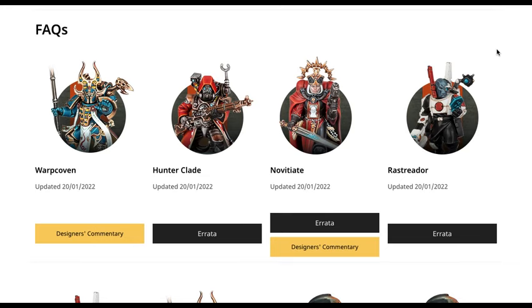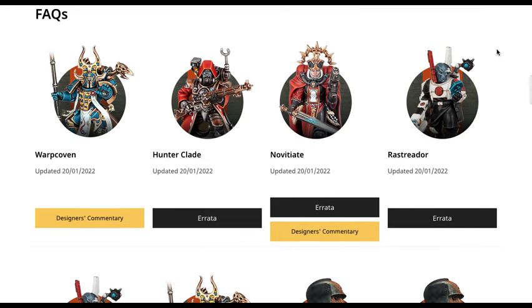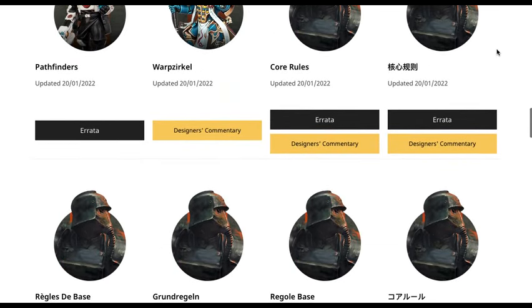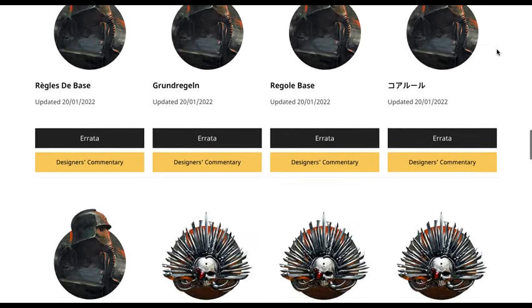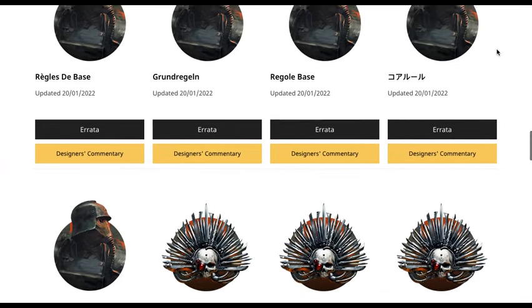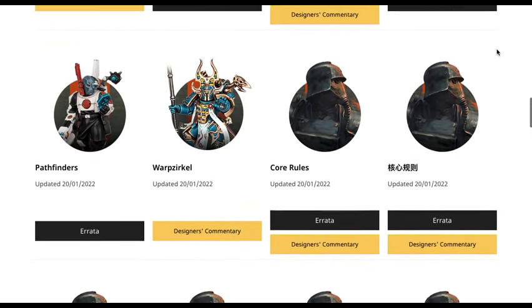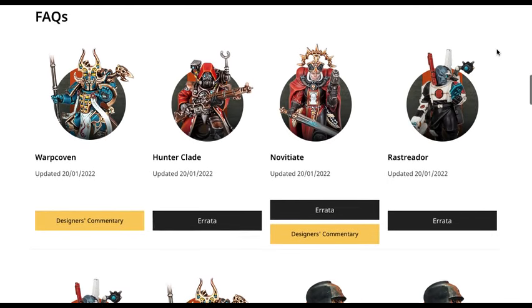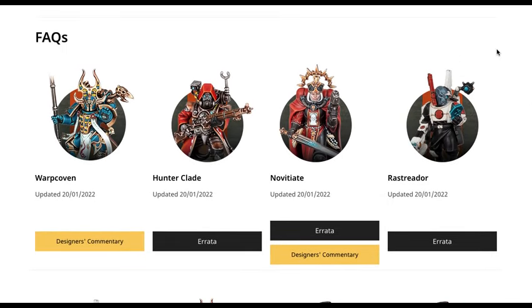Over on the Warhammer Community site, we have a bunch of old FAQs, but they also dropped a bunch of new ones as well. It's sort of messed up right now, showing all the different languages in order to see all the FAQs that came out. I want to focus specifically on the Core Rules, the Compendium, and then the four Bespoke Kill Teams from Chalnath and Octarius. Let's take a closer look.